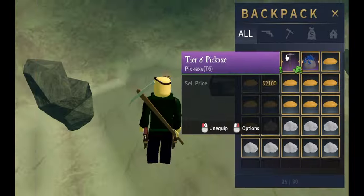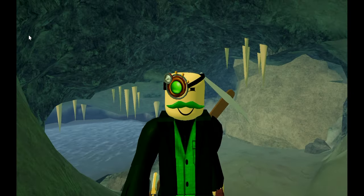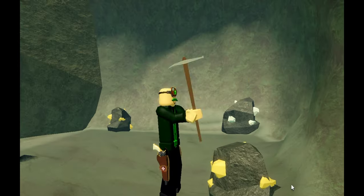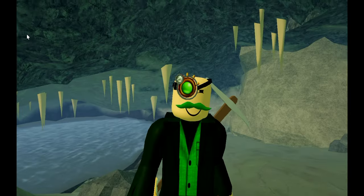When the mailbox was first added, dropped items were sent to the mailbox if they weren't picked up. Players would exploit this feature by mining ore and dropping it so their inventories wouldn't get full. After around 20 minutes of mining, these players would go to the mailbox, collect their loot, and sell it.